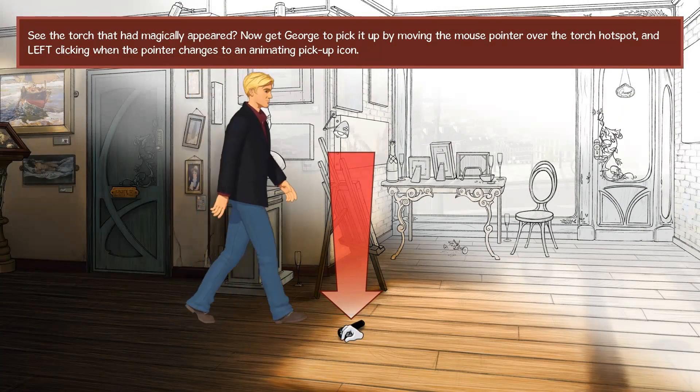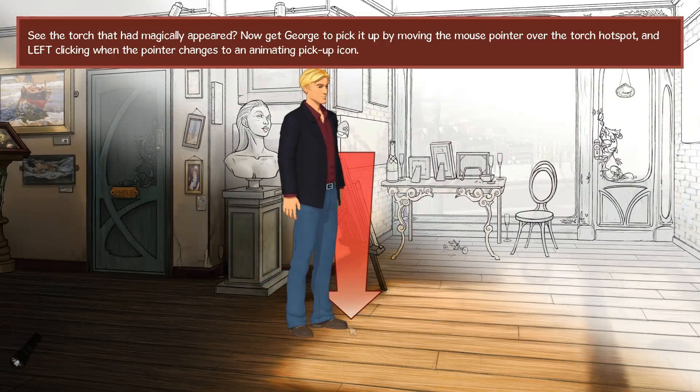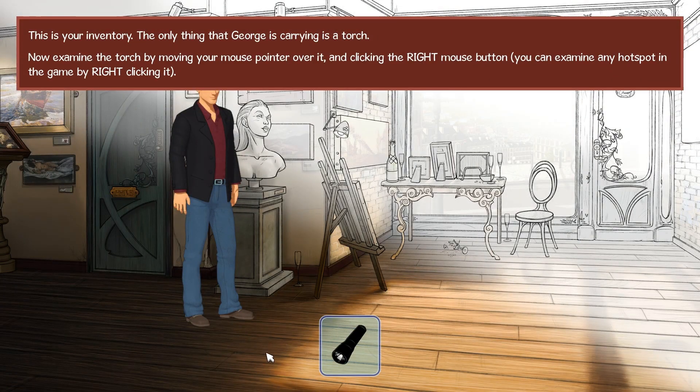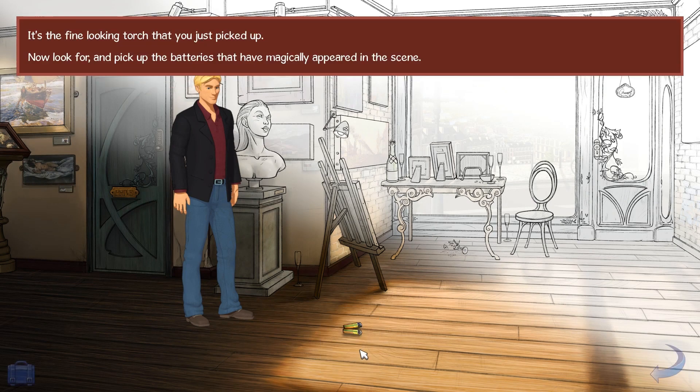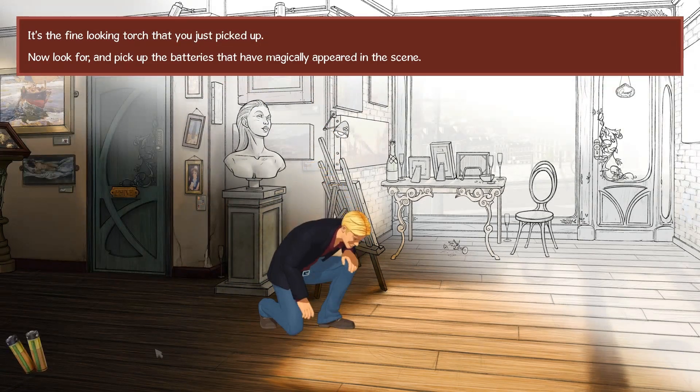Select the torch. Pick it up. Okay. I don't think I need to do this. I thought this might have had a bit of a story to it — like a little story thing. It's just literally just a tutorial. Sort of inventory. Click on the bag. It's a torch. Examine it. It's a fine-looking torch. Pick up the batteries. Combining! I will need to know this stuff.